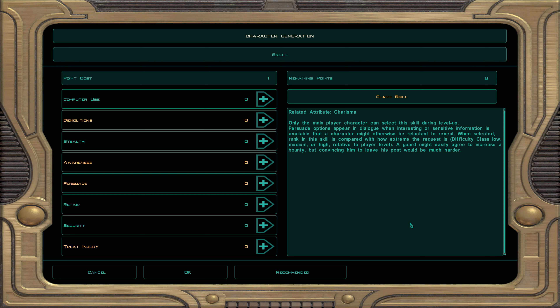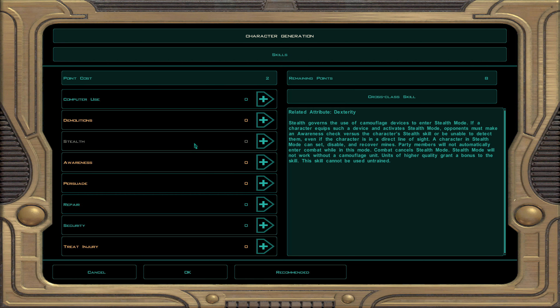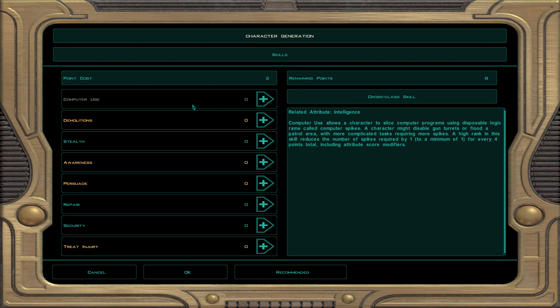Skill points in KOTOR 2 work exactly like the first game. A green highlight means it's a cross-class skill, costing two points. An orange or yellowish highlight is a class skill costing one point. Remember that and plan accordingly. Computer Use is the ability to slice computer programs — so you can disable turrets and such. It costs computer spikes, but the more Computer Use you have, the fewer spikes you need. There's also some dialogue that requires Computer Use.